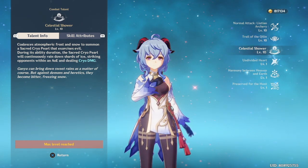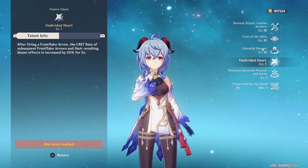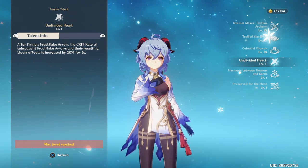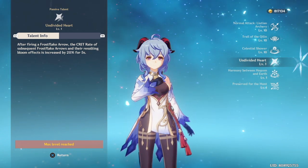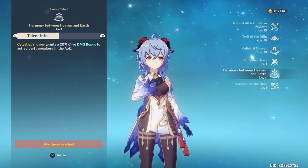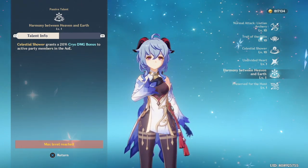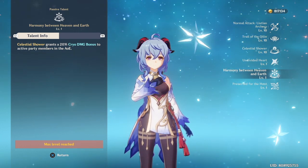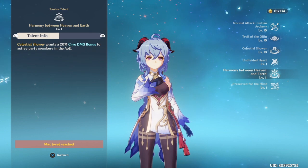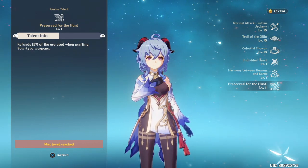Her elemental burst also deals AoE Cryo DMG — when activated it rains down ice shards on opponents. Her first passive talent increases the Crit Rate of subsequent Frostflake Arrows and their bloom effects by 20% for five seconds after firing a Frostflake Arrow. Her second passive talent grants a 20% Cryo DMG bonus to active party members within the AoE after activating her elemental burst, so switching to another character still in that AoE grants the 20% bonus. She also refunds 15% of ore used when crafting bow-type weapons.